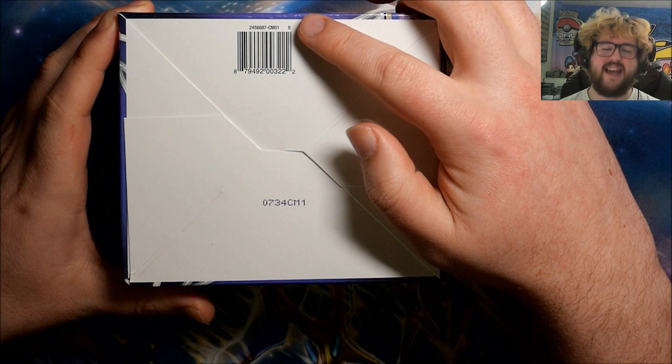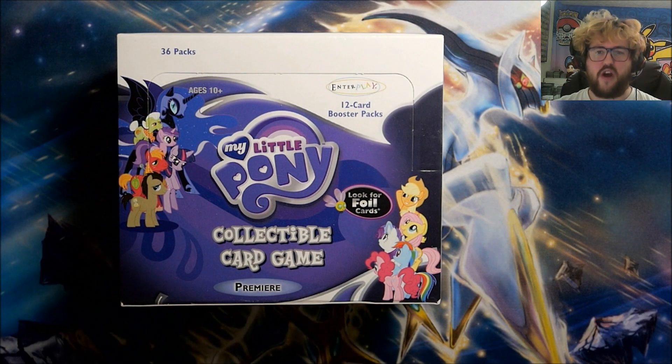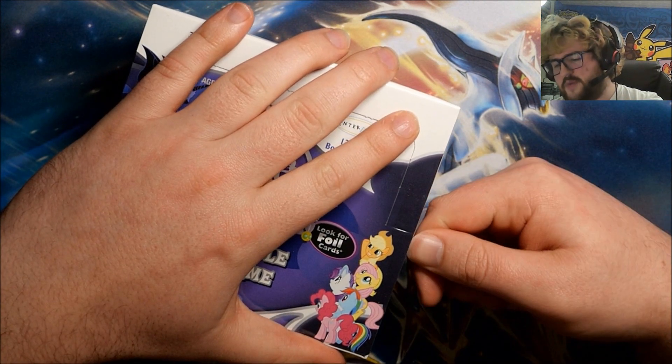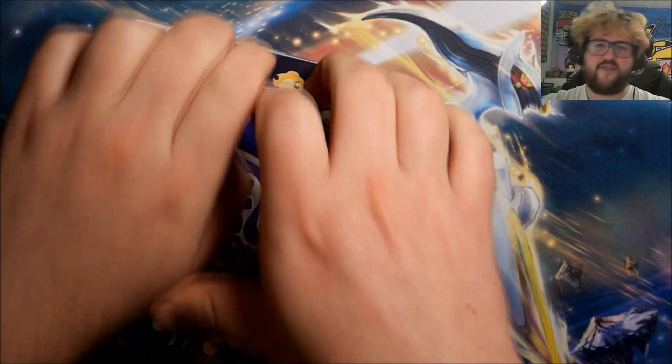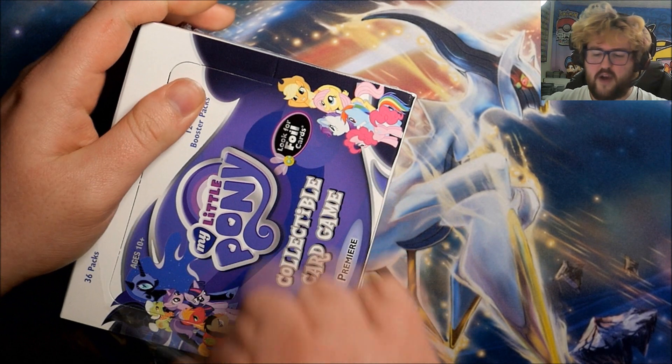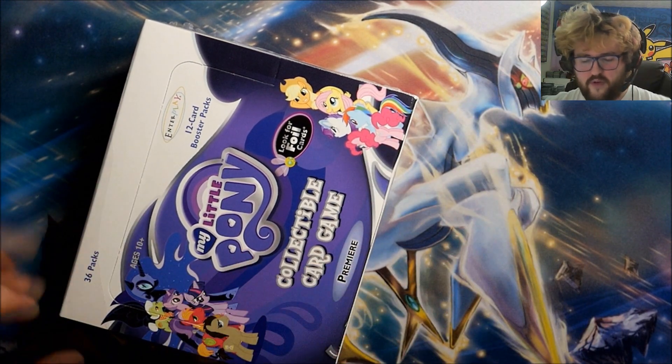You'll see there is a beta symbol on the box, which means there is not going to be the alpha symbol on the actual cards. It's weird — no symbol on the box means symbol on the cards, symbol on the box means no symbol on the cards. Either way, we are hoping to get some nice foils and some nice ultra rares out of this box.